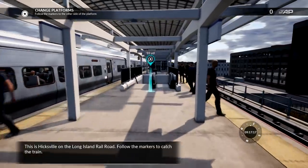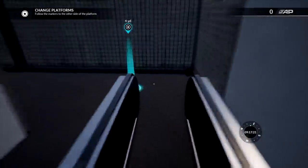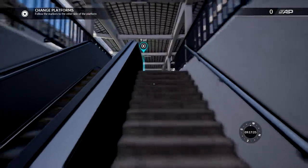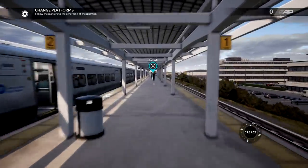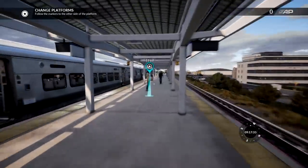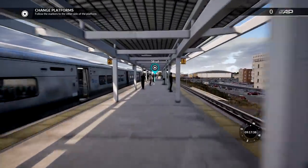This is Hicksville on the Long Island Railroad — follow the markers to catch the train. So we just got to run to the train. I mean, this should be pretty easy, right? We go underneath the platform, back up onto the other side. Is this our train? Sometimes you just have to sit in the passenger seat, and that's the tutorial, which to me doesn't make sense — but it looks like we're getting in the front.